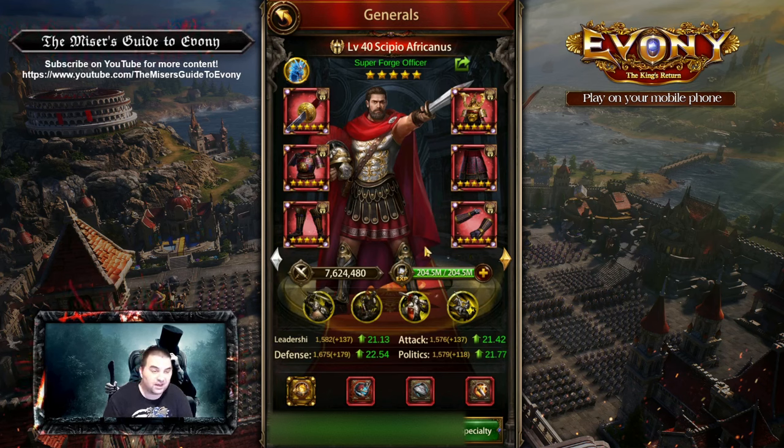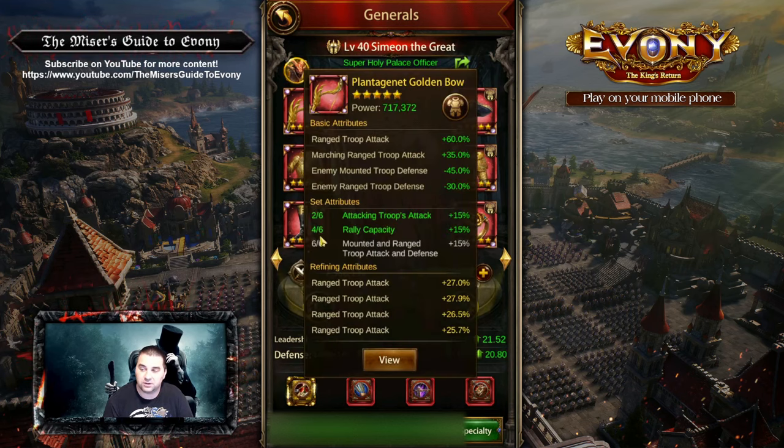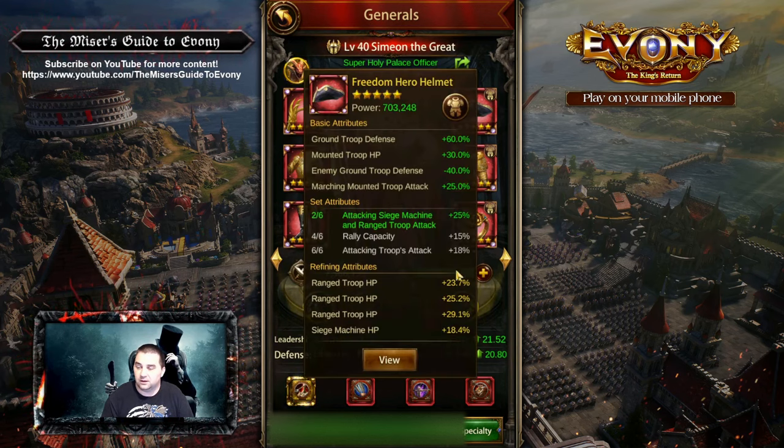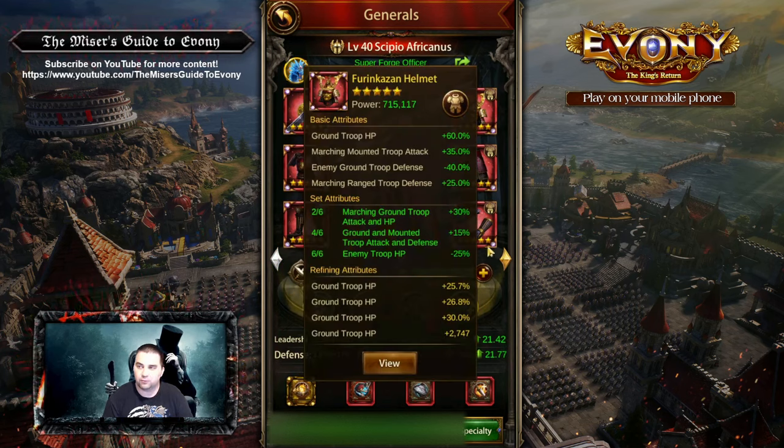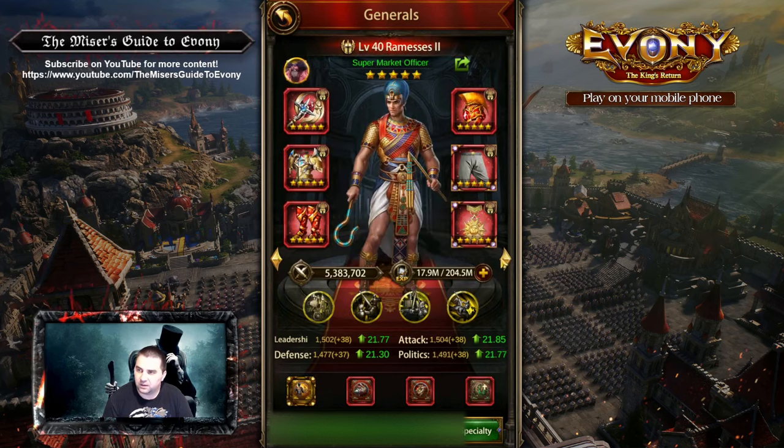They wanted to go the six-piece Furin Kazan set because the two-piece and four-piece give really nice marching ground bonuses, which is huge. Then the six-piece gives enemy troop HP minus 25%. I actually see this as being a four-piece set for ground with a two-piece of something else — so eventually picking out the weaker two pieces and finding a two-set to complement that mix is probably where it'll end up with Scipio. Right now Scipio is fantastic, so you don't have to worry so much about improving him. And the Simeon is also looking great.